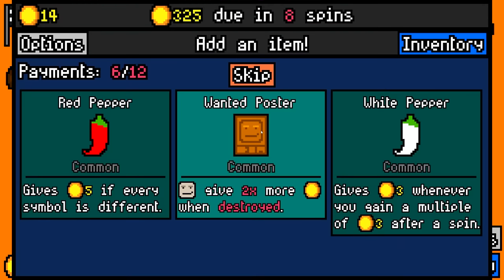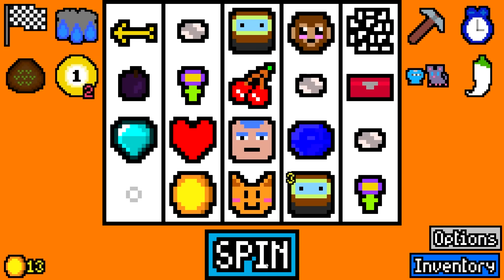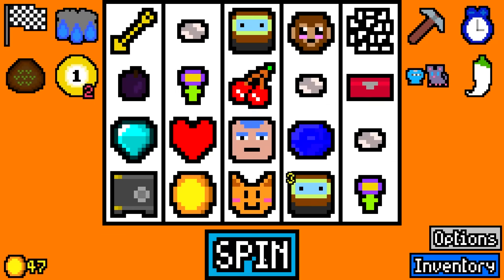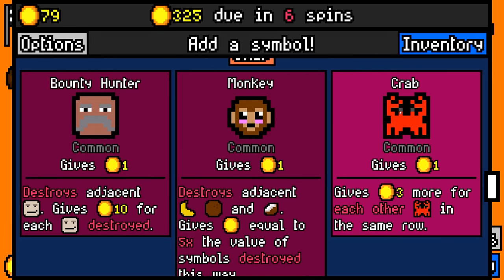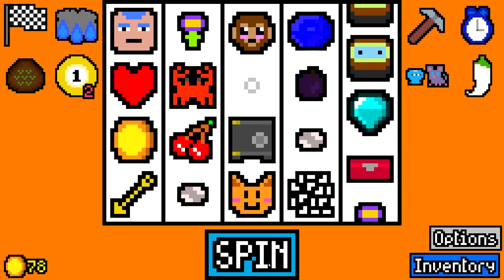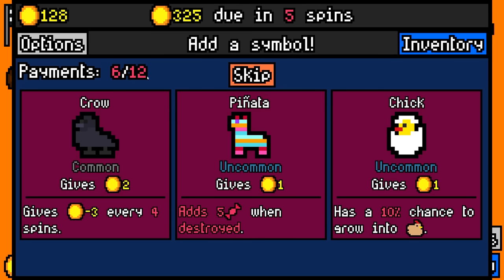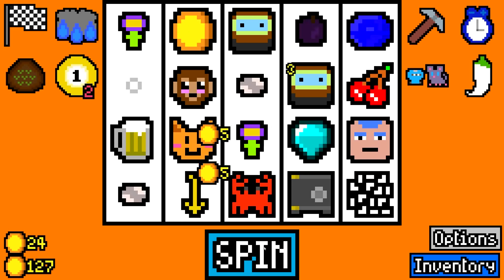I'm going to take another diver because he's going to eat more seafood if we ever find any more. And then we're going to take the white pepper because basically one in three spins it's going to give us an extra three coins and that's just easy money. Really need my little spinny wheel to start pointing to things again. I'm going to take a safe right now and eventually we'll get a key to open that, but I need to start making some more money. And again, we point it off the board. Oh good, a crab - finally another sea creature for my idiots to eat.